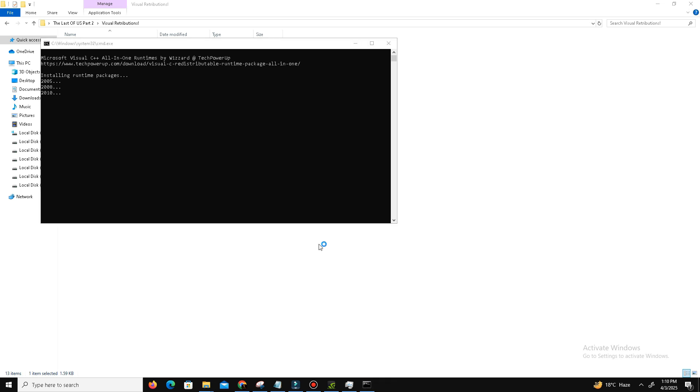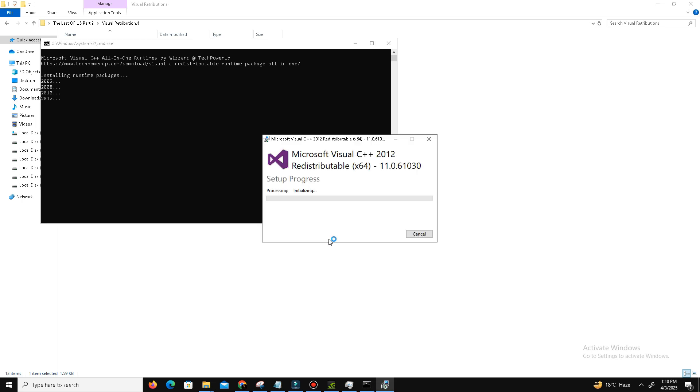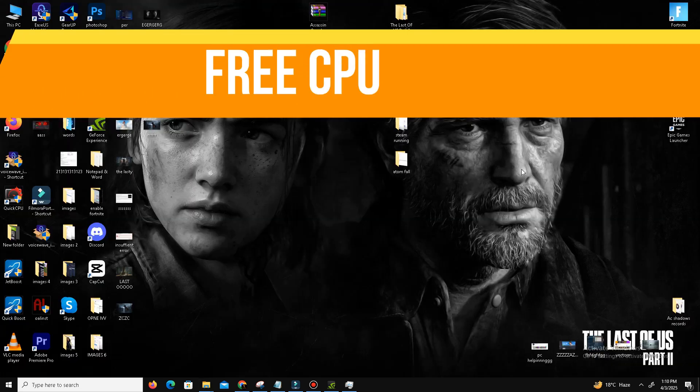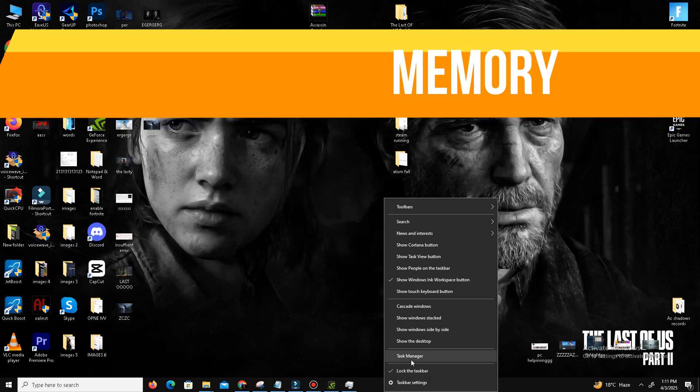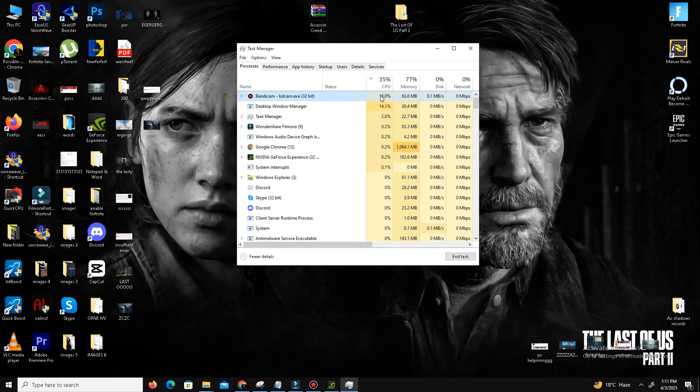Now move to the next step: we need to free up CPU memory using Task Manager. Open Task Manager and check your CPU and memory usage in the Processes section. Find applications or programs that are consuming a lot of CPU memory, right-click on them, and end those tasks. Sometimes when there's too much load on your CPU the game crashes. Once your CPU is free, relaunch your game and check if the problem is resolved.